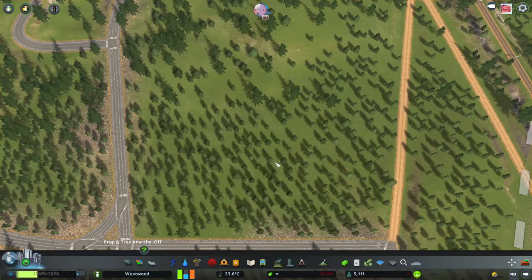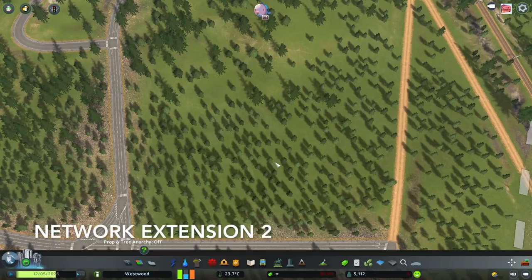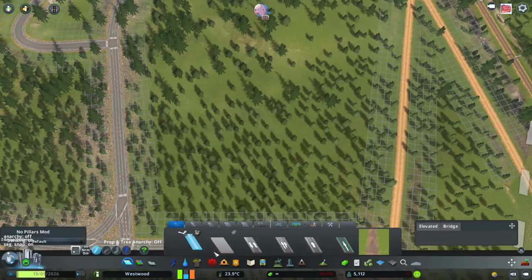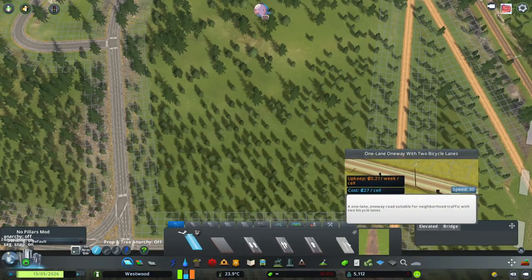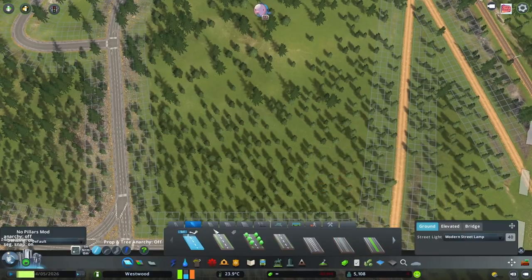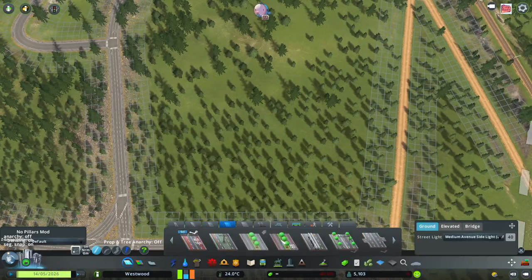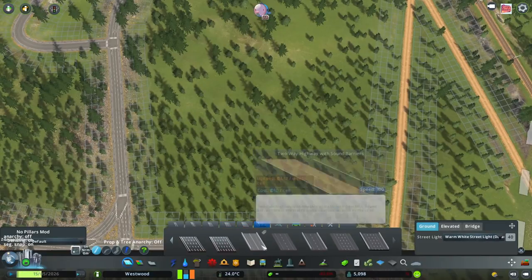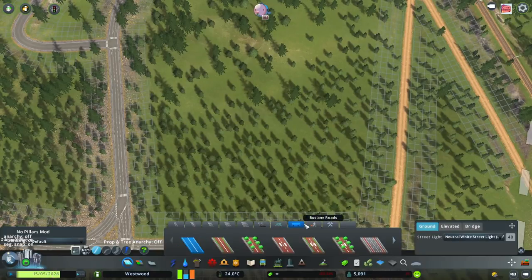Another really great mod is Network Extensions 2. This mod allows you to have so many different types of roads that aren't in the game. If you go in, I don't even remember which roads are vanilla and which are from this extension, but you have all of these other types of roads with just so many more different options — which is really cool to have, especially for me because I like to get more technical.